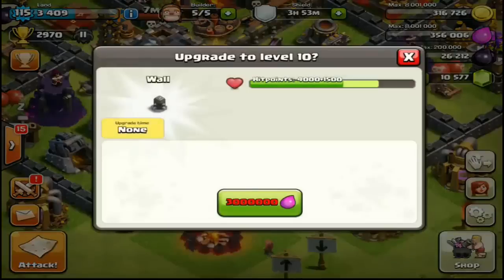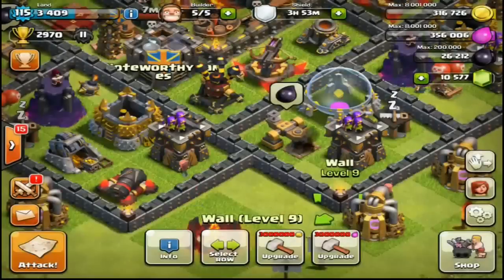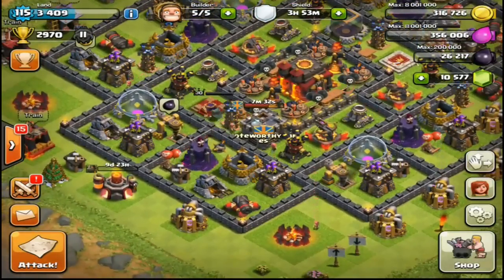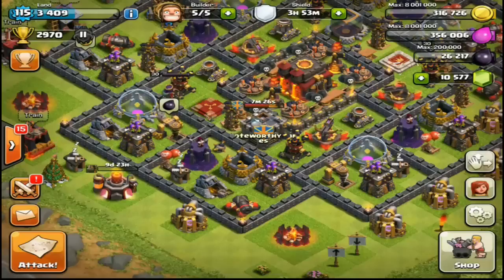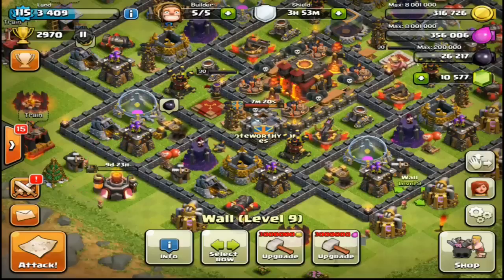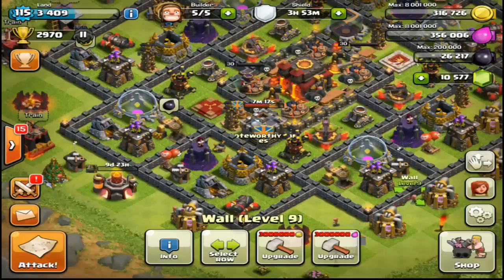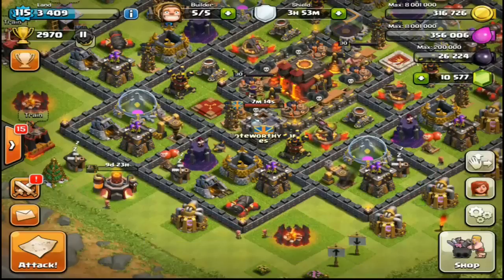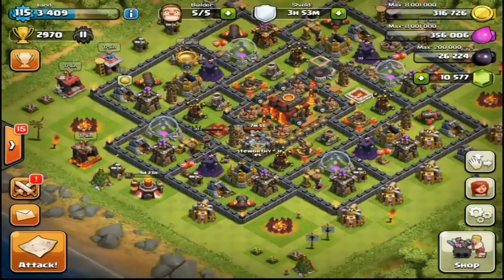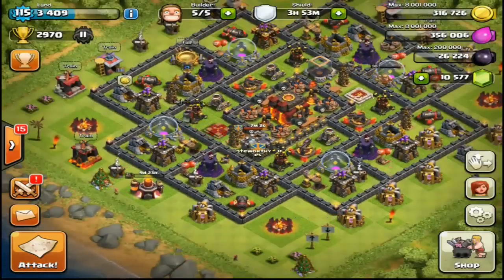Another highly anticipated feature: you can now upgrade walls with elixir, as long as they're Level 6 and up. A lot of lower Town Hall players — like Town Hall 7 or 8 — run out of gold fast but have tons of elixir they can't spend. Now you can use both resources on walls, which really balances out the loot. That wraps up this episode — smack that like button, tell me your favorite part of the update, and check out the Lava Hound gameplay coming very soon. Peace!